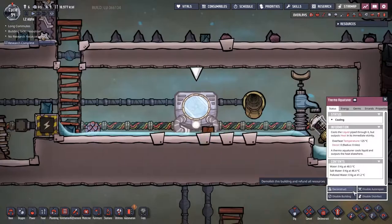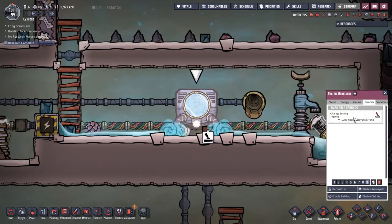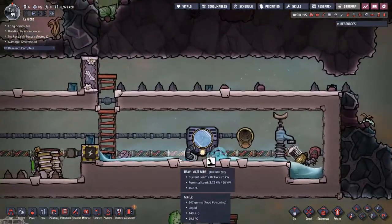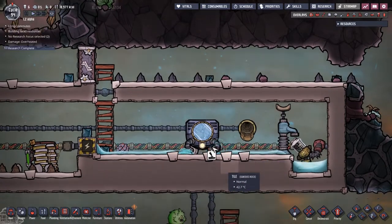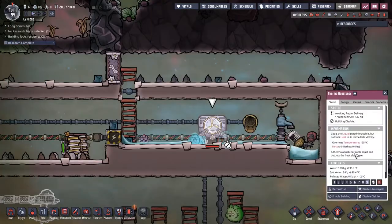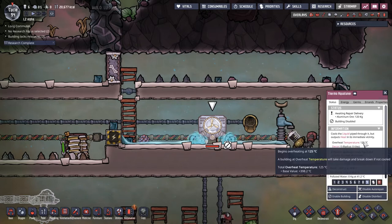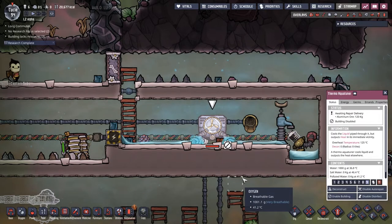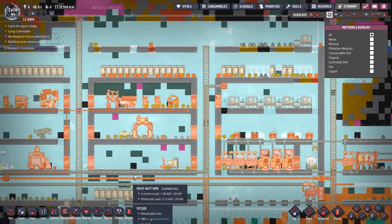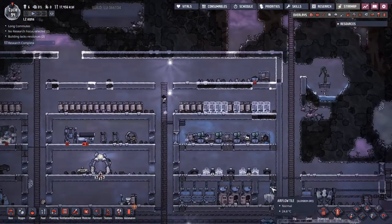Super worried about this getting too hot, so let's try and disable that building. A little alert abuse just to bring someone straight to it — Luna coming to do the job. You can see the water is already starting to steam away, so we need to get in there before it becomes too hot. The problem is everything's made out of aluminium so the overheat temperature is 125 degrees — that's the same for the vast majority of items until you get to gold and steel. So I have to figure out something else.